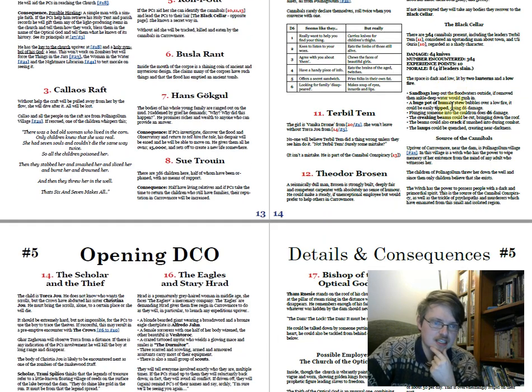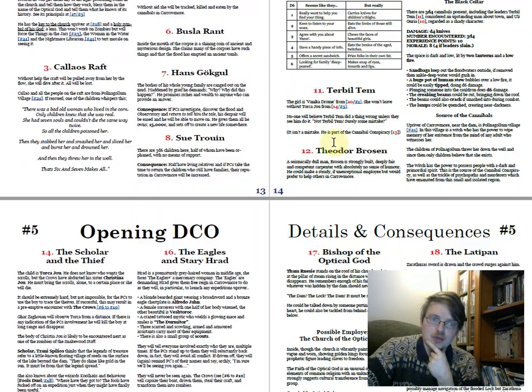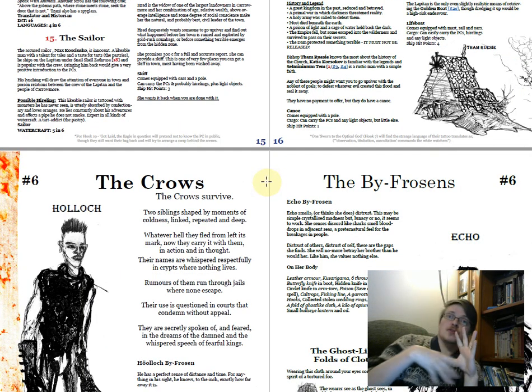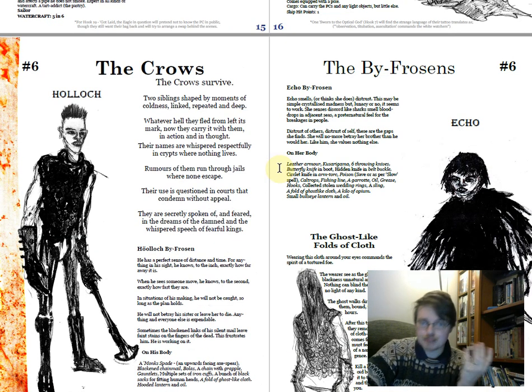The next two spreads give details of everything including children you can help, a cannibal conspiracy, people who might come and assist you like the Bishop of the Optical God or Theodore Brosnan. All these different things are meant to set up the adventure and give you a fairly managed way of getting the players out into the valley from this disaster zone.